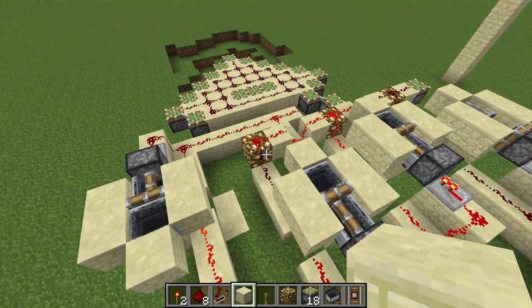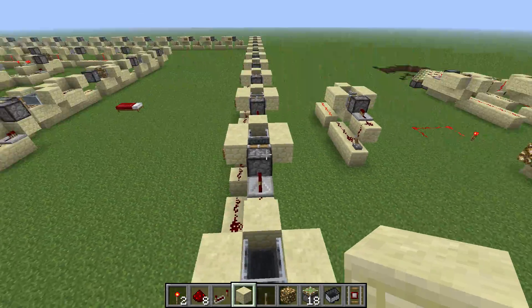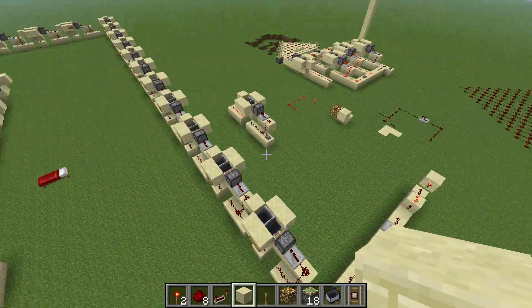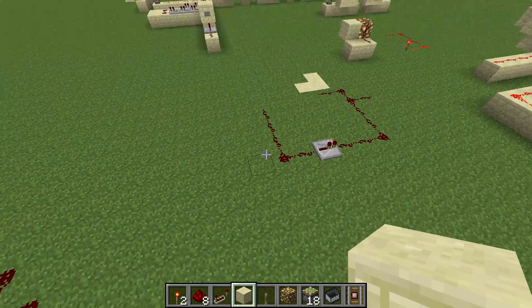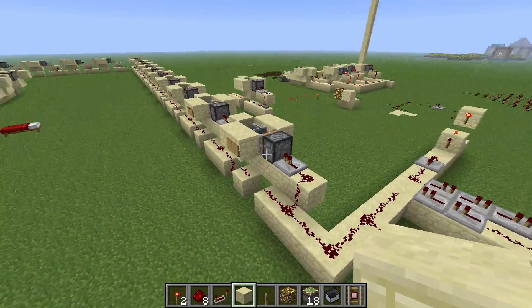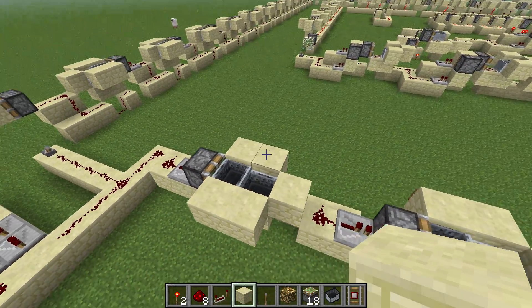It's a nifty little feature with the glowstone — I hope they keep that in. That's really all I want to show you. Maybe someone will figure out a way to get around the hash set problem, and maybe someone will find a use for this in one of their instant redstone projects. Alright, that's it for today — thanks for watching, see you next time, bye.